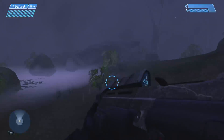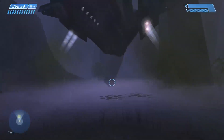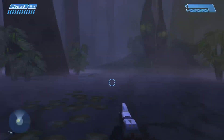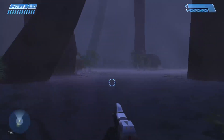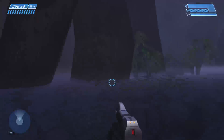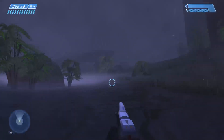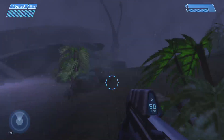Hello, people of the internet! Today we are playing — we're on episode 6 — Halo Combat Evolved on Legendary. This is the 343 Guilty Spark mission. We were playing this mission in classic graphics because the new graphics are too bright.